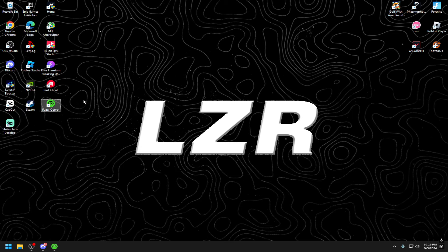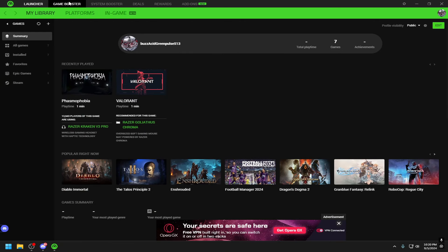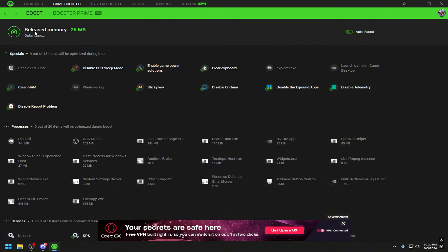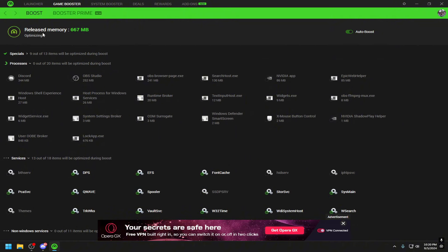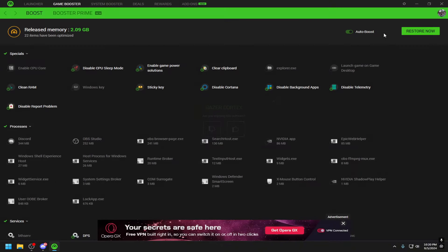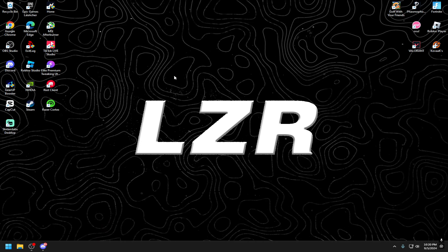There's another thing I want to cover: Razer Cortex. A lot of people don't realize it has a built-in PC optimization option. Open Razer Cortex, go to Game Booster, and you'll see options like disabling Cortana and clearing the clipboard. Pick everything you want to optimize, then click Boost. It takes roughly 10 seconds to run, and once it's done you can close it and you're good to go.